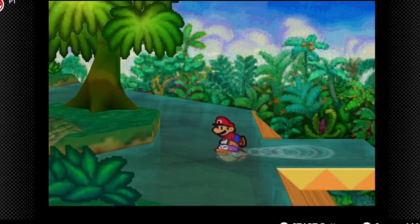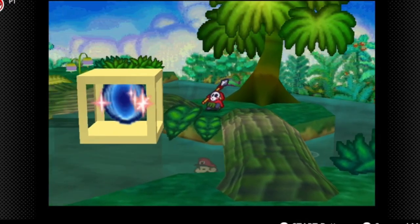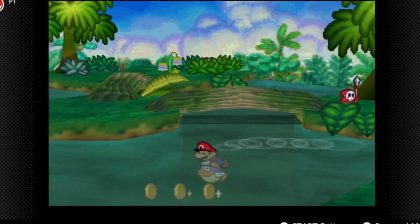Now we're going to go westward. There's the first Yoshi kid, but we can't quite access that one yet. There's already a super block, so we need to just go straight with Kooper and Sushi.